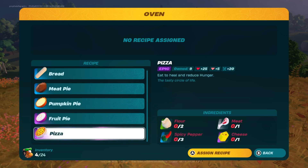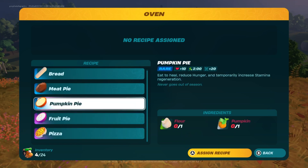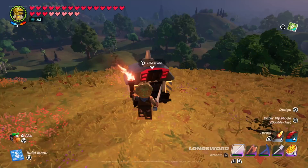The oven unlocks bread, meat pie, pumpkin pie, fruit pie, and pizza, which are all great recipes for health and hunger recovery and important for late game exploration in the Frostlands biome.